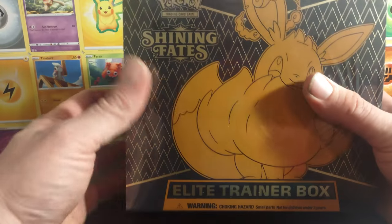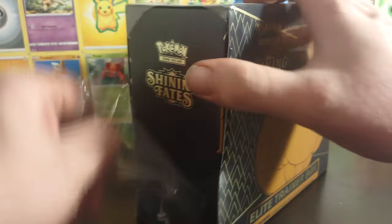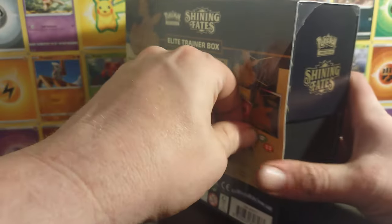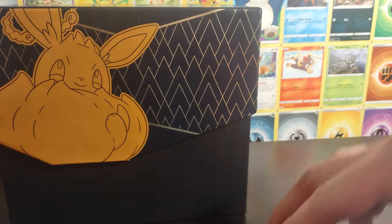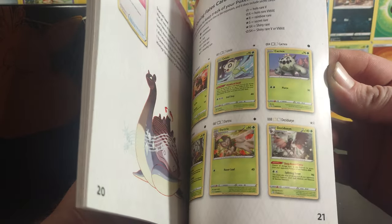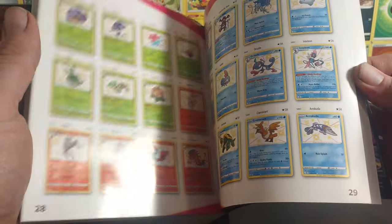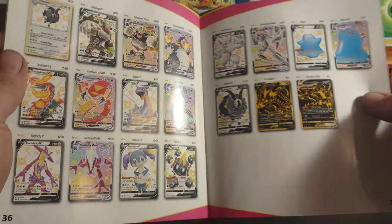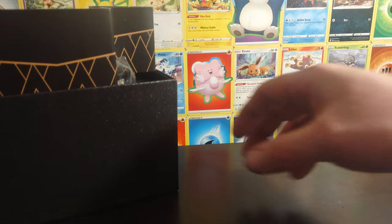So now let's go ahead and get into this ETB here. This is actually going to be the first time I've opened up Shiny Fates. So we have our player's guide — flip through and towards the end it has the nice set list of all the cards.